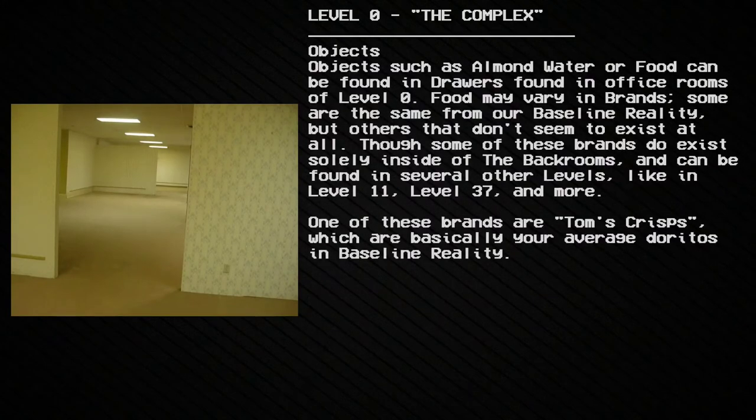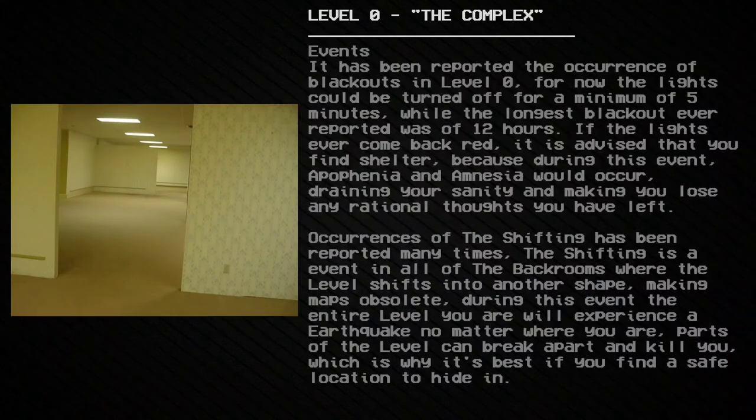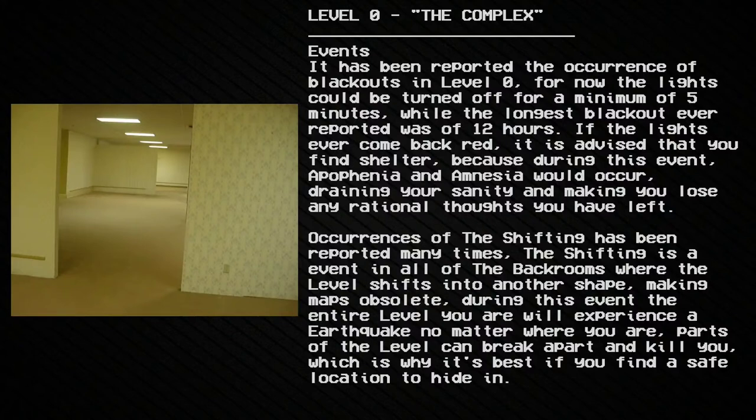Objects such as almond water or food can be found in drawers in office rooms of Level 0. Food may vary in brands — some are the same as in our baseline reality, while others don't seem to exist at all. Some brands exist solely inside the Backrooms and can be found in several other levels, like Level 11 and Level 37. One of these brands is Tom's Crisps, which are essentially the Backrooms' equivalent of Doritos from baseline reality.